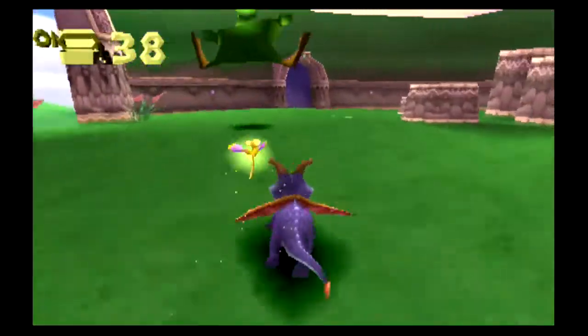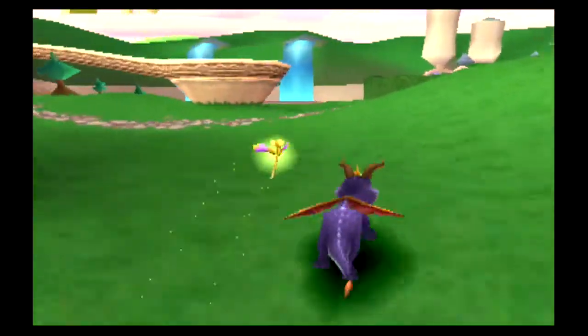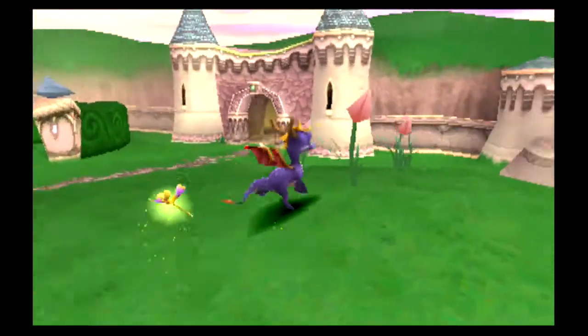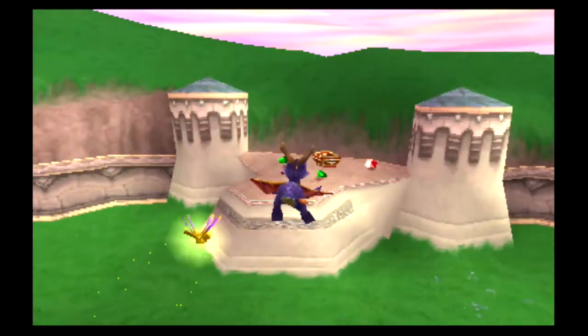The different colors of the treasure denote what value they are. Red ones are worth one, green are worth two, blue are five, yellow are ten, and I think there's a purple one that's worth 25. Those are pretty rare.